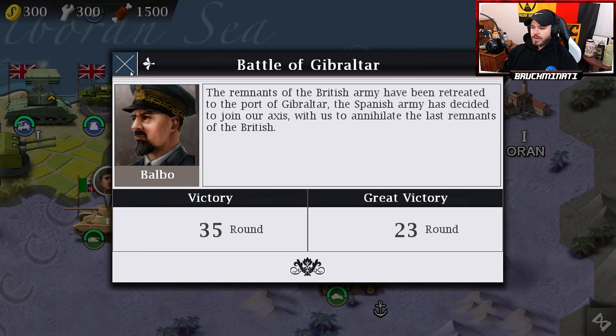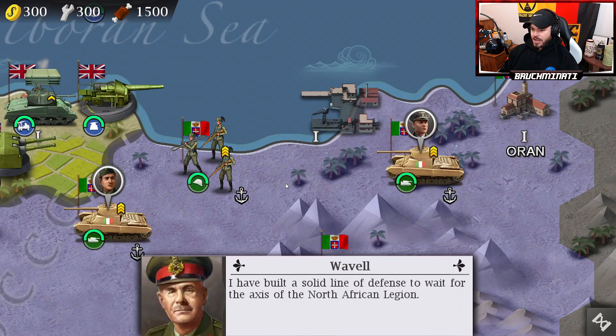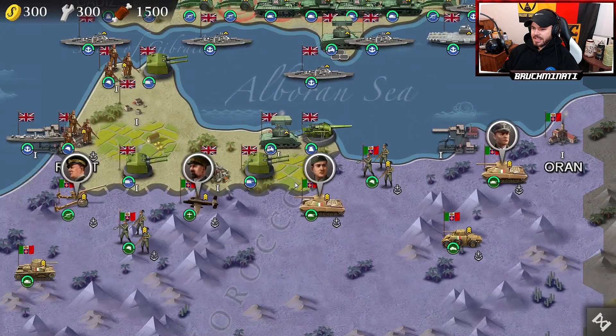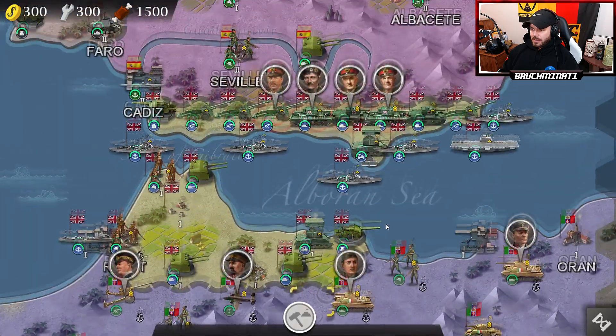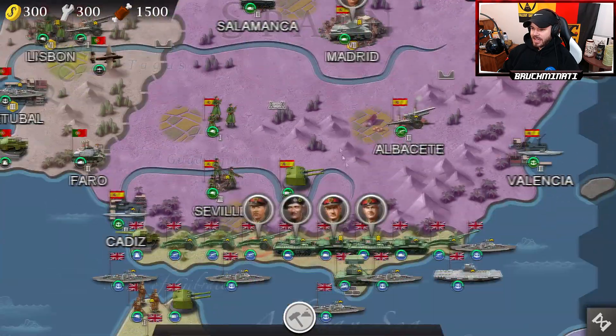23 rounds for the great victory. Here's the last stronghold of the Allies in North Africa, and if we lose here, we will lose the whole of North Africa. I have built a solid line of defense to wait for the Axis North African Legion. So yeah, he did in fact build a pretty solid line.